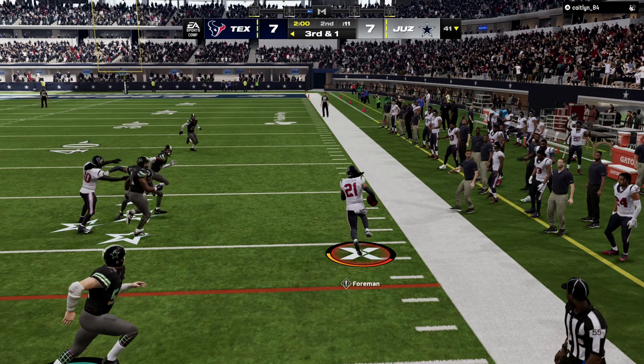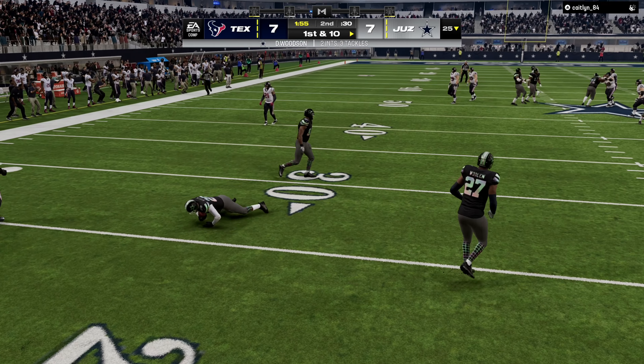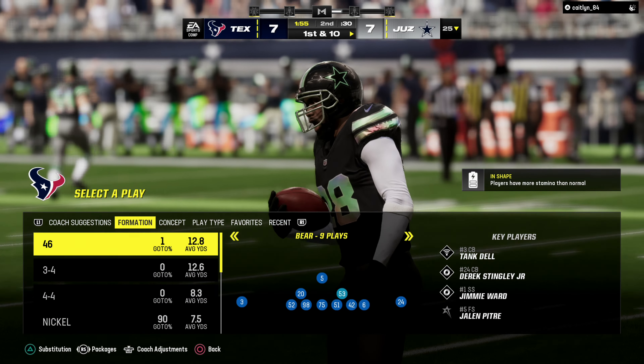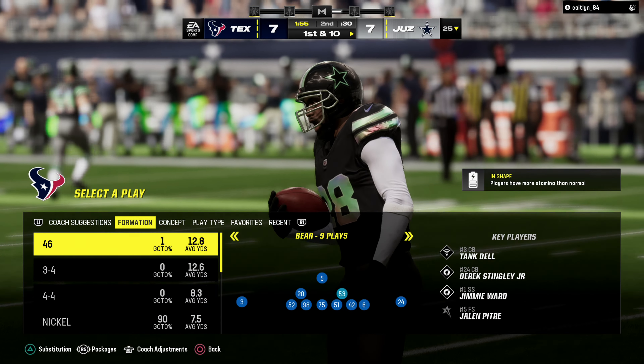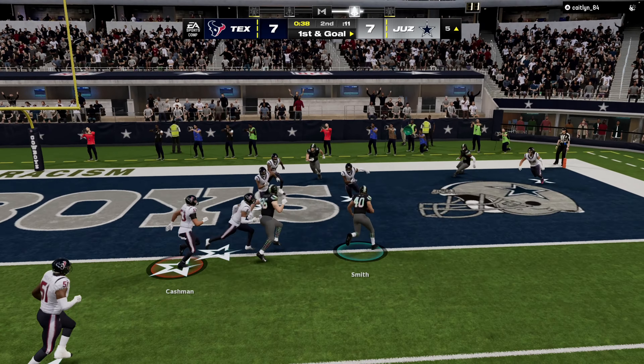We're going to try to hit Dalton Schultz right here if we can get the right read. Deonta Foreman right here — good catch, stiff-arming. Get the first down. You got a stiff arm, you got to make that play. We're going to try to run to the outside and get the first down. Follow your blocks — there you go, beautiful blocking. It'd be kind of risky right here, but I'm looking right at him. Oh, please catch that. Dalton Schultz — no! That ball felt like it was traveling in slow motion. I guess this update changed everything, because back in the day, CJ Stroud would get that ball in there quick. That ball would have been in there with the quickness, but I guess they changed something.